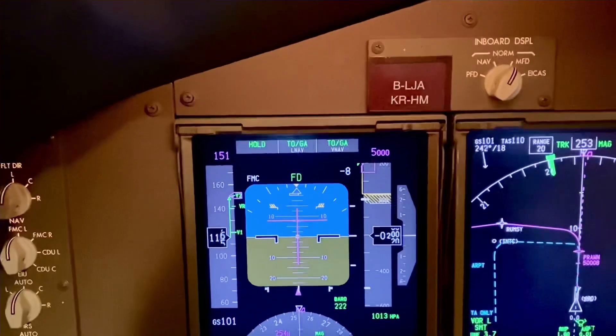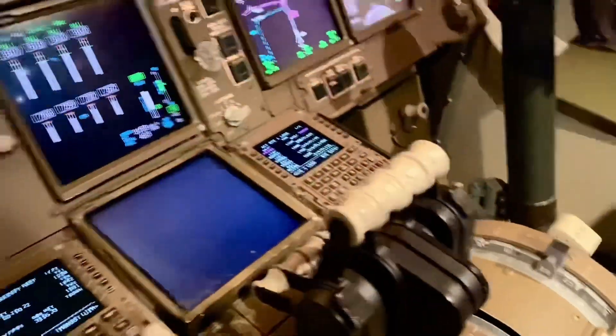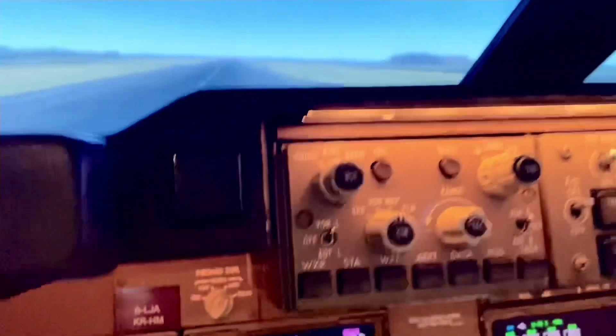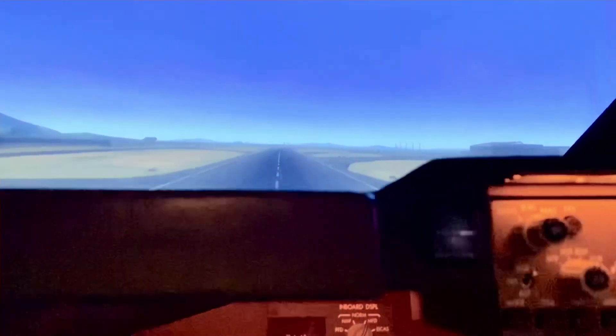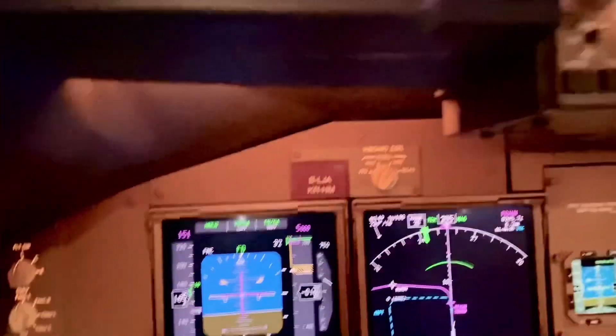Approaching V1 — see that? V1. I take my hand away from the thrust levers, keeping it straight. Rotate. Lift the nose up — we're climbing away.